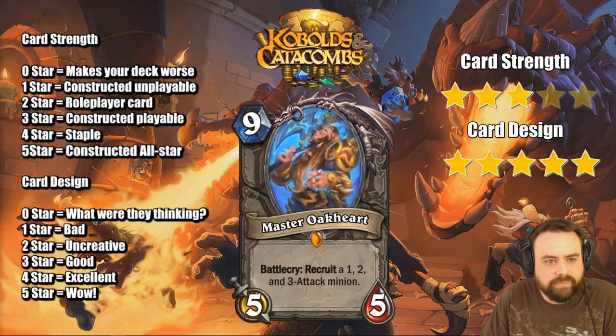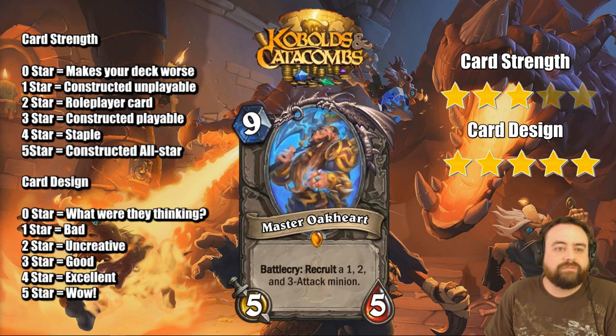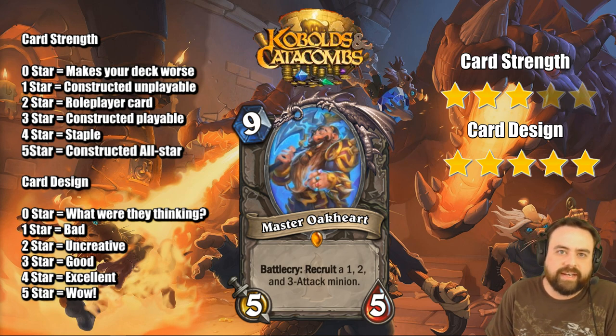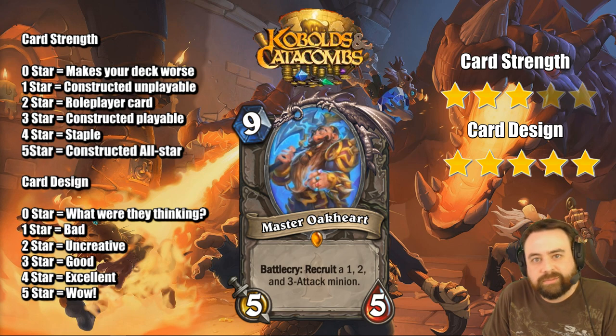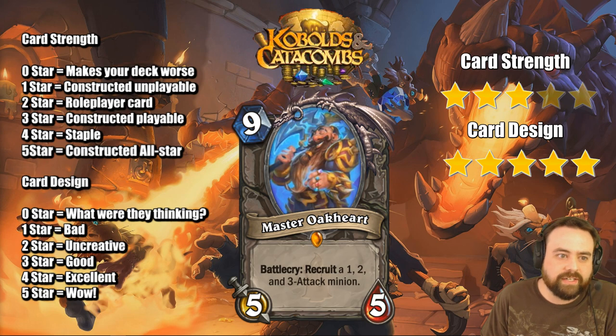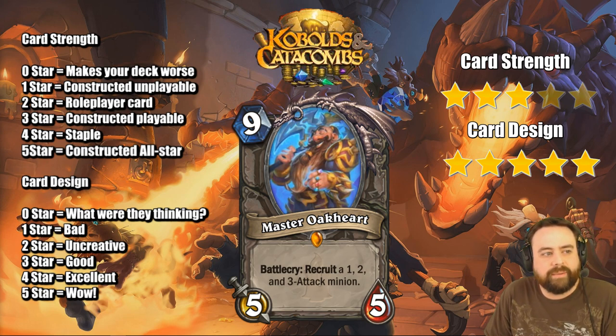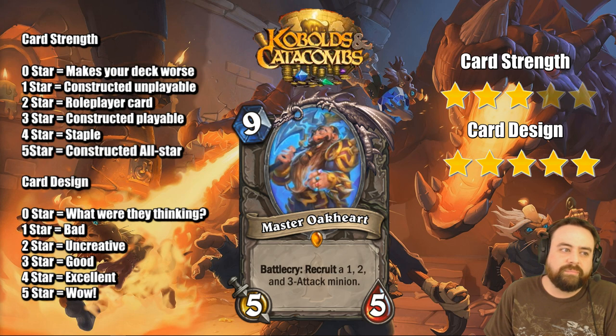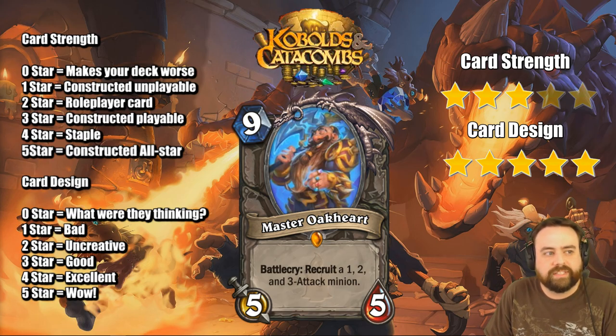Master Oakheart might be my favorite card from the new set. 9-mana 5/5 — not great. But Battlecry: recruit a 1, 2, and 3 attack minion from your deck directly into play. Notice it's not 1, 2, 3 cost, but 1, 2, 3 attack. It's kind of a deck builder's dream — you can do funny stuff like get out your Baron Rivendare, your Tortollan Shellraiser, and your Sludge Belcher all at once. You can do crazy things like Hadronox, the new Void Lord in Warlock, the new Dragon Hatcher as your 2. A lot of really crazy opportunities to get much more than 9 mana's worth of stuff for 9 mana. As long as you build your deck around this card, it can be very powerful.